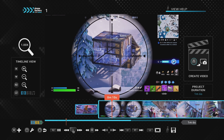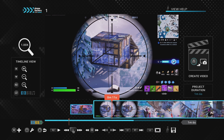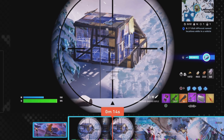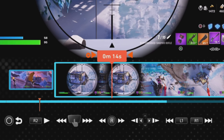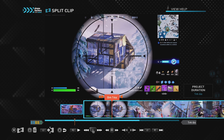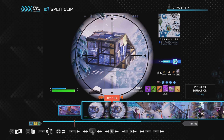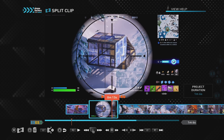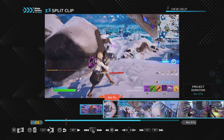If you'd prefer not to use trim clip, you can use the split clip option, which splits one clip into two clips. You can then keep the clip you want and delete the clip you don't want. To split the clip, press square and click on split clip. You'll notice the two orange arrows next to the playhead — these indicate where you will be splitting the clip, so make sure you move it to the right place before confirming. Press cross to confirm the split and click confirm.